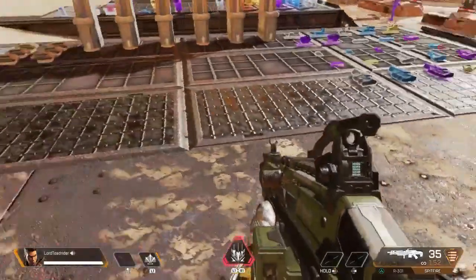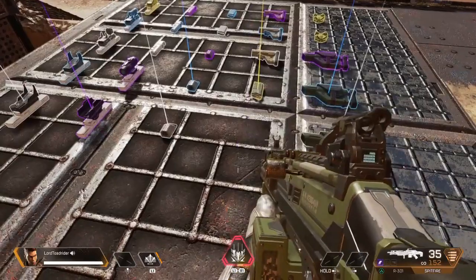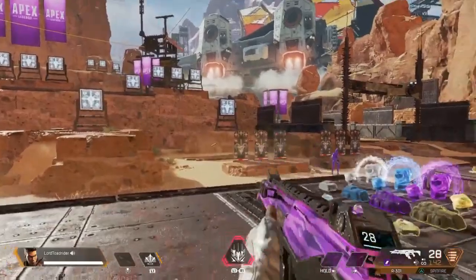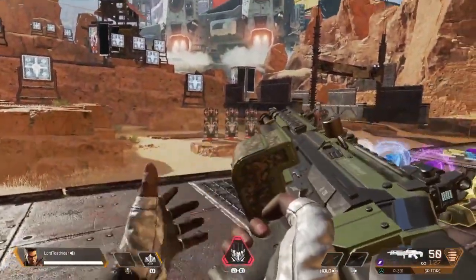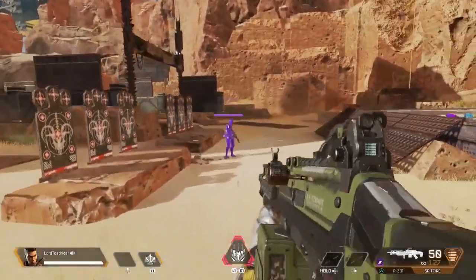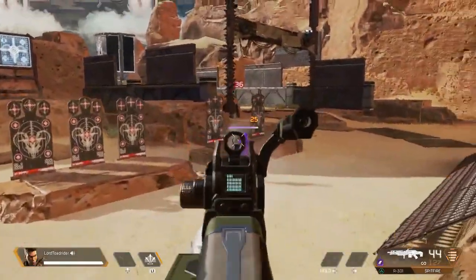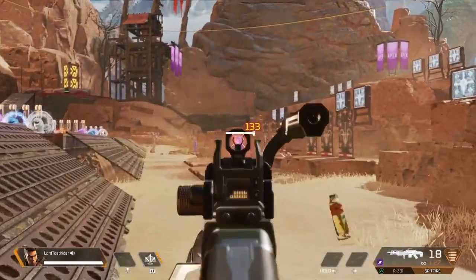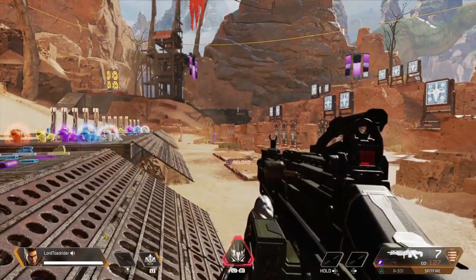Let's take the Spitfire with its 35 bullets and put an extended mag on it, and do the same for the R301. The R301 goes from 18 to 28 rounds, and the Spitfire goes from 35 to 50. I'm not even trying to land headshots here — I just want to kill this guy. 25 bullets left, and I just took down two people with seven bullets to spare.